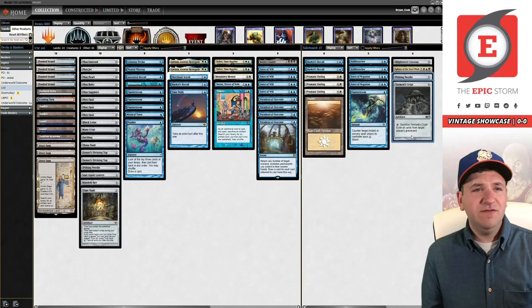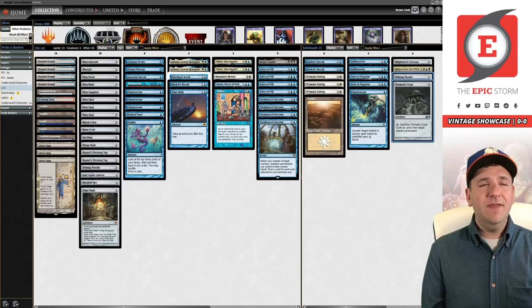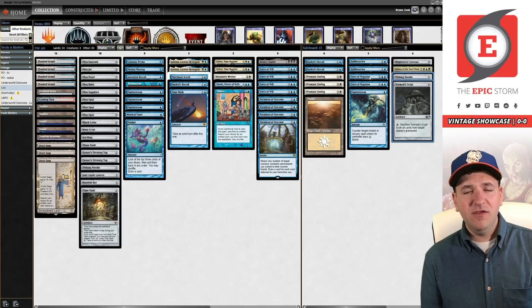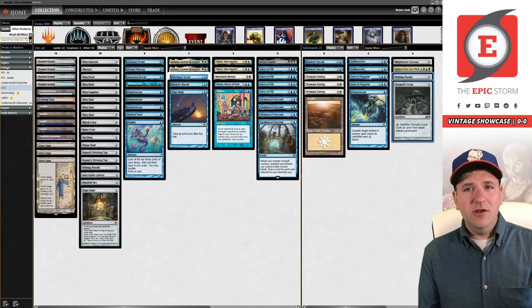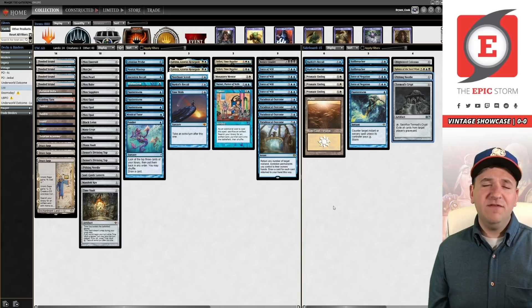This list has a lot of thought put into it — Jarvis and I talked over this list for like an hour before I played it. Force of Negation is also for the Shops matchup but it comes in versus Doomsday as well. That's why I'm not running Mindbreak Trap — Mindbreak Trap is a trap, pun intended. You really only want it versus the PO mirror and Doomsday, where Force of Negation can come in so many more matchups. Hullbreacher is great versus Xerox, PO, and Doomsday — it gives you that extra effect and is a clock against Doomsday.